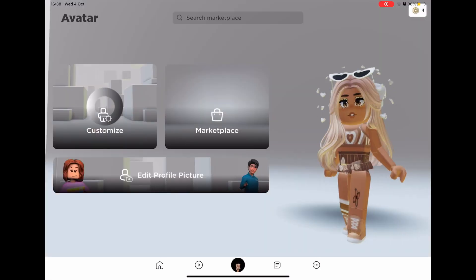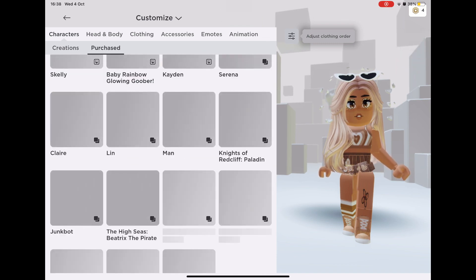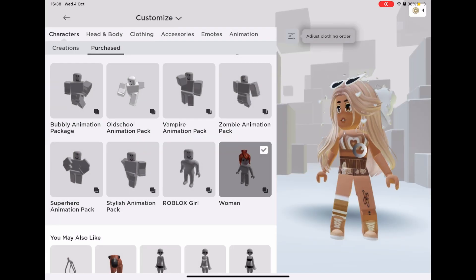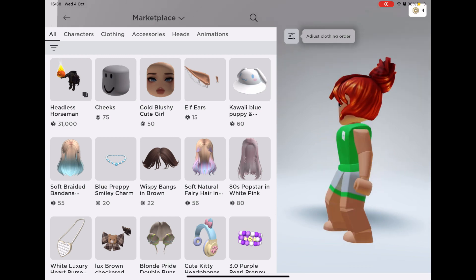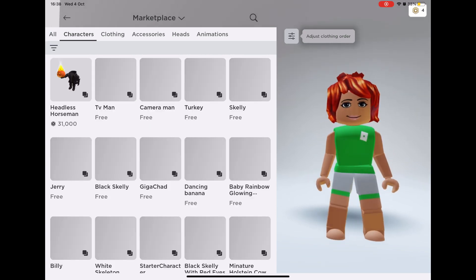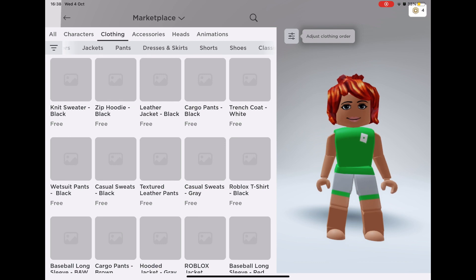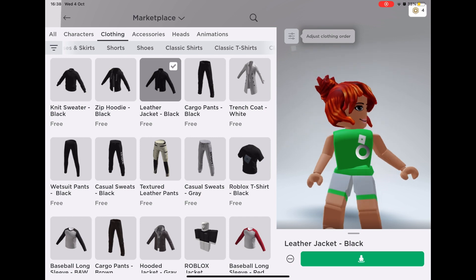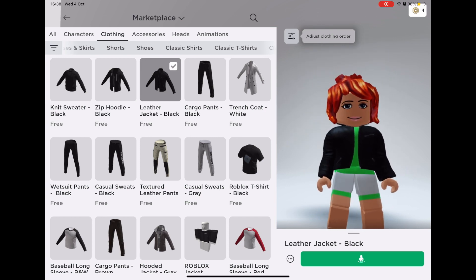Hey guys, so today I'll tell you how to get this new free avatar. Let's get the woman character. For start, you should get this when you first start. Let's go on clothing the characters. Okay, and I need you to get the leather jacket — something in between the jacket and the blue.